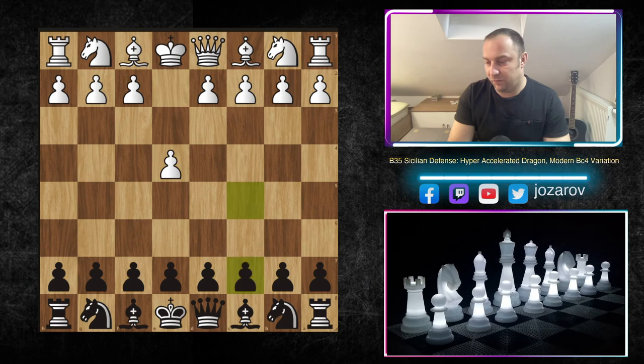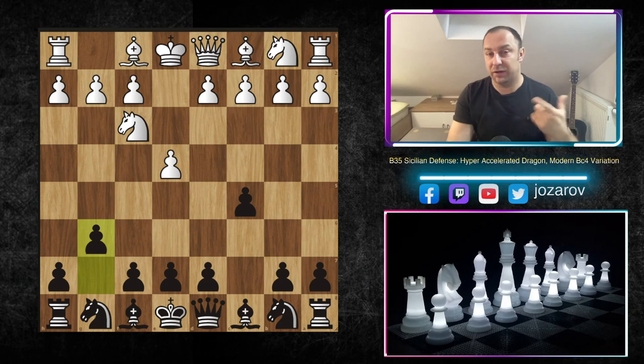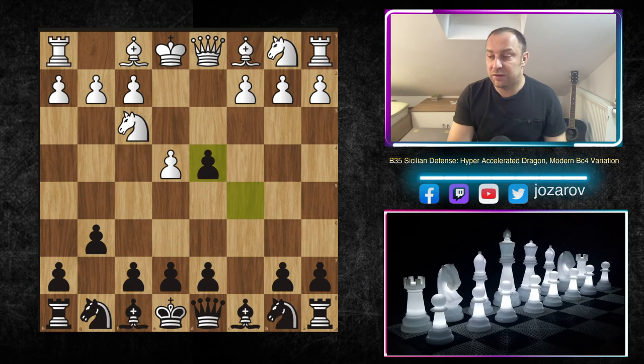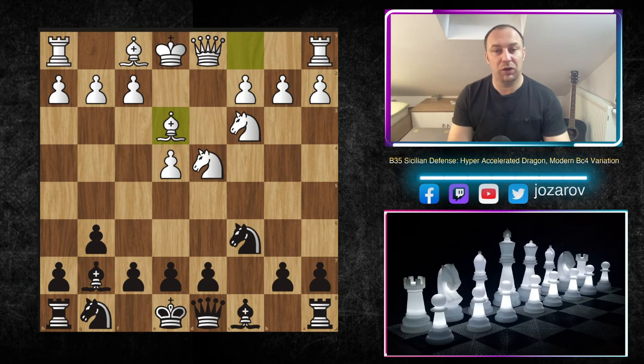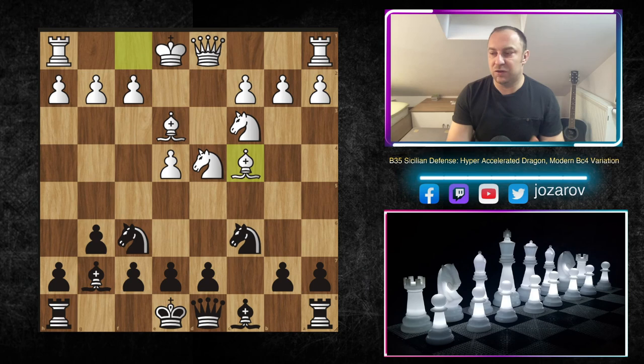So what is the Hyper Accelerated Dragon? The first move by White is e4, we play c5 — the Sicilian — knight to f3, and we play the Hyper Accelerated Dragon way with the move g6. Now comes d4, c takes d4, knight to d4, knight to c6, knight to c3, bishop to g7 attacking the knight on d4, bishop to e3. After knight to f6 and bishop to c4, what White is trying to do is go into the common Yugoslav Attack.